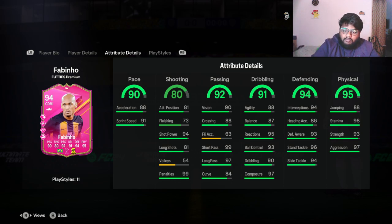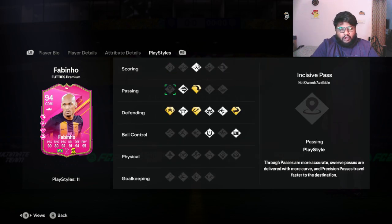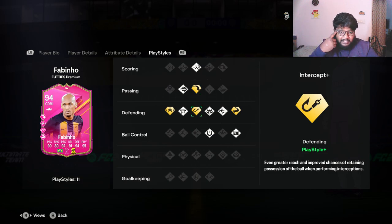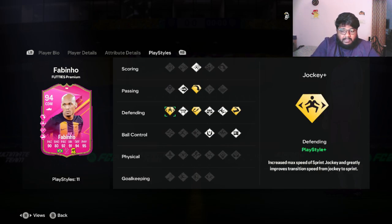Moving on to his defensive stats: 94 interceptions, 96 standing tackle, 94 sliding tackle — really good stats, not gonna lie. These defensive attributes look really nice. And 98 stamina, 93 strength, 97 aggression — crazy. He also has four playstyle pluses: long ball plus, and for defending he has intercept plus, jockey plus, and bruiser plus — actually not bad at all.